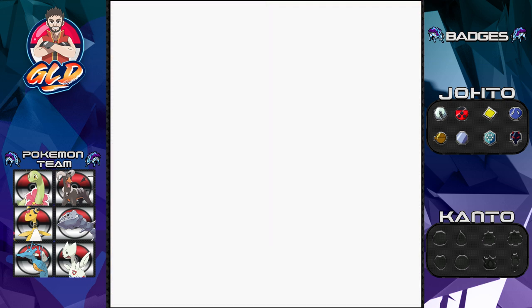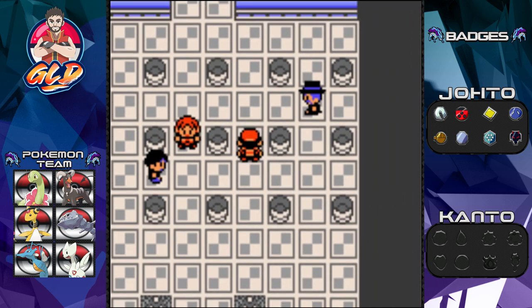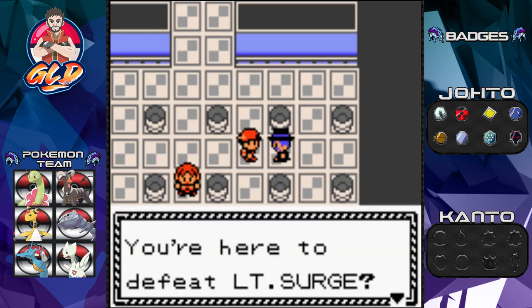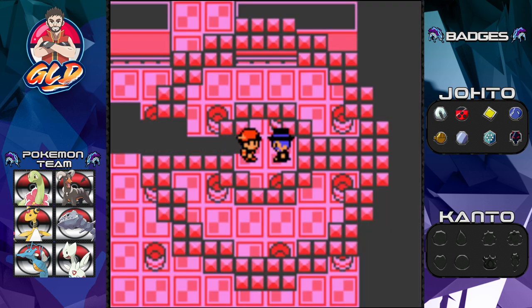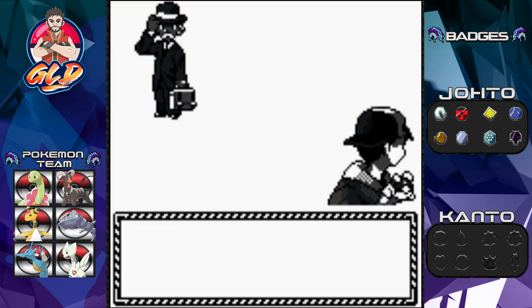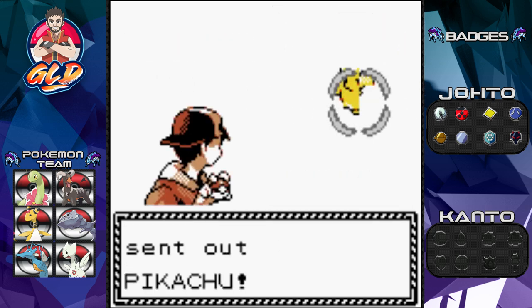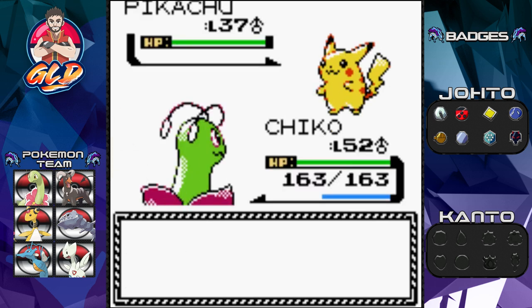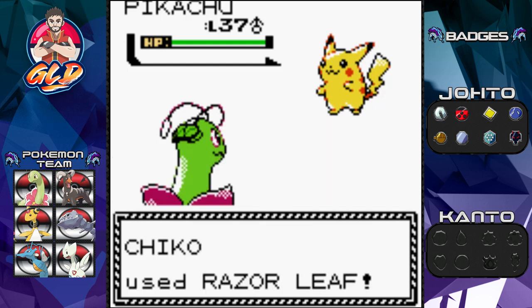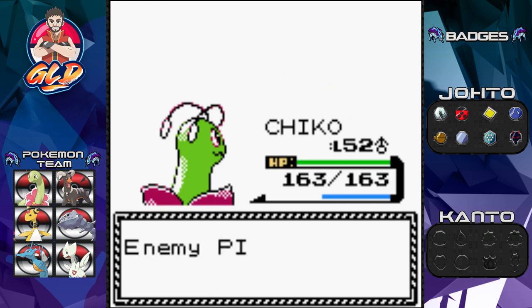One more trainer before Lieutenant Surge — let's give Chico a chance. Gentleman Gregory leads with a Pikachu. I've got a Pikachu myself, a little more powerful than that. Razor Leaf for the win — and yes, it does it! One hit knock-out.